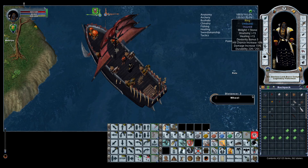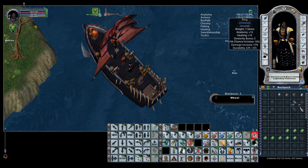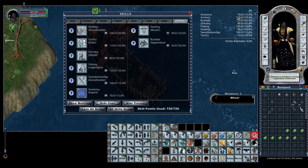The build also relies on custom crafted rings. This one had swing speed increase and 35 damage increase, then I imbued the rest. The key is you want anatomy and healing at plus 15 on both pieces of your jewelry set — this gets you up to 120 healing and 100 anatomy. That's how, with only 70 real anatomy and 90 real healing, I can get my primary healing skill up to where I need it.